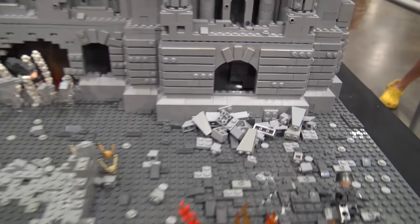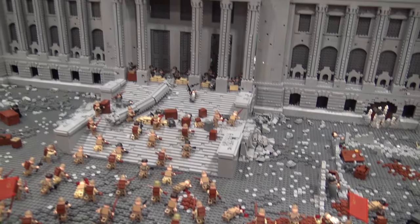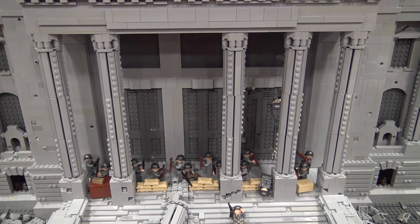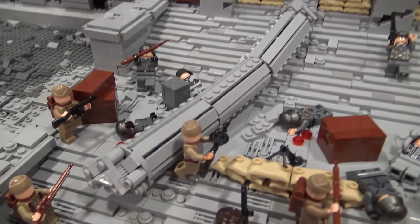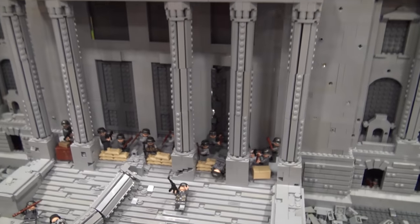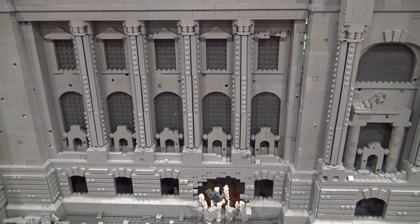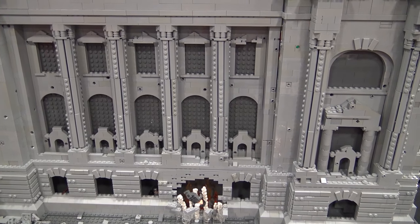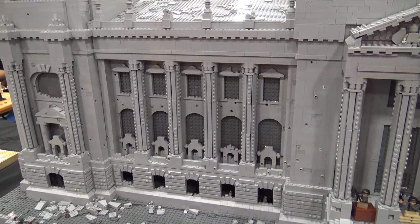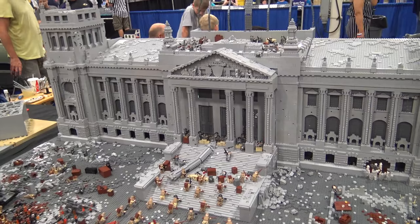What were some of the hardest architectural features to achieve on the building itself? One of the easiest designs were the pillars — however, they took the longest time because they use a series of Travis bricks (bricks with studs on all sides) stacked together to achieve that look, with tiles and plates stacked on the outside. Although it was an easy technique, it took the longest to source all the parts. Outside of that, designing the structure behind the Reichstag was the biggest problem, while making sure everything behind it is structurally sound.